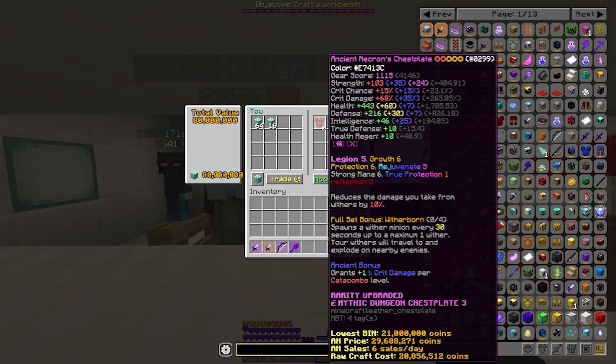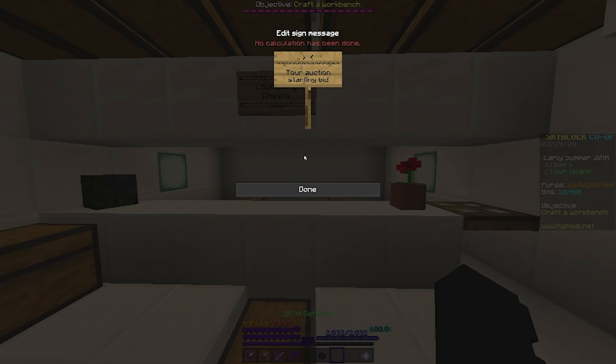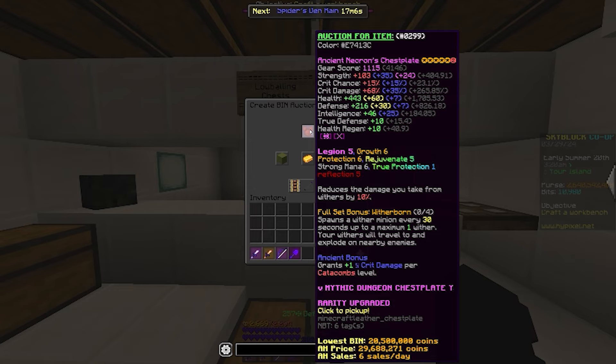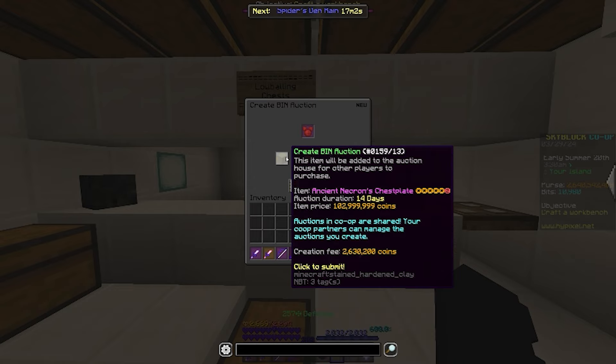The chestplate also has Legion 5, G6, P6, Strong Mana 6, and Reflection 5, as well as being recombobulated. Let's put up 80 mil for it and take our profit. I could take out the gemstones and put crappy ones in there, but I'm just going to list it on the auction house how it currently is. Let's put it up for 103 million coins — we do get taxed 2.5 mil unfortunately, but we'll survive.